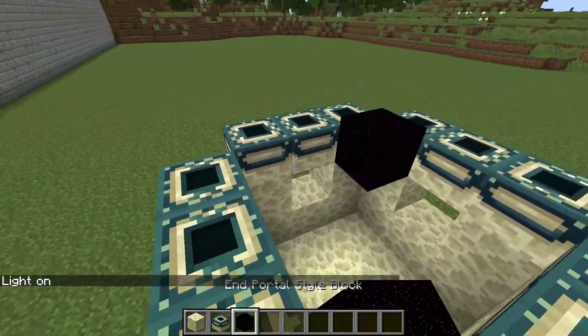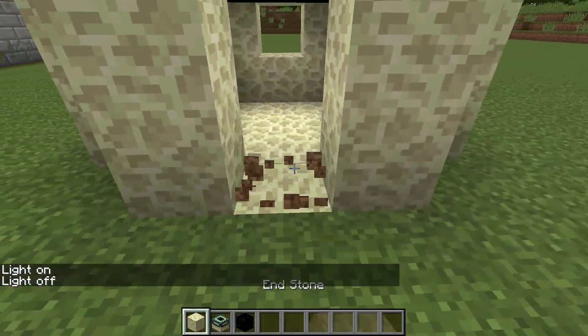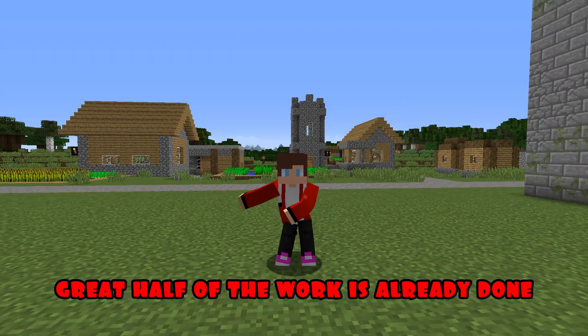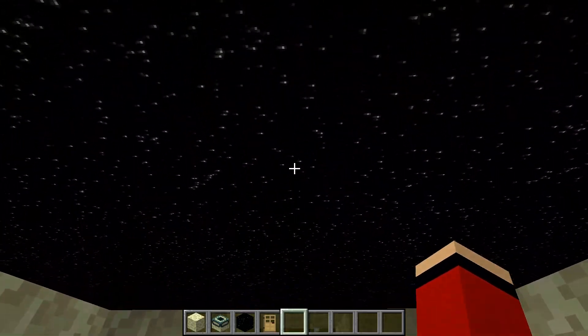Inside I put the end portal style block. I make a pass and change the block. Great, half of the work is already done. I'm putting the door up. How beautiful!